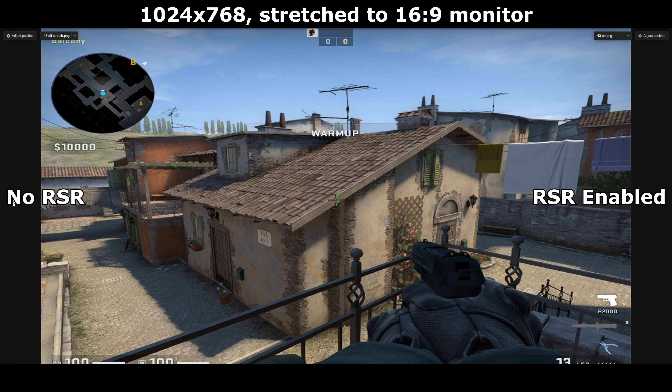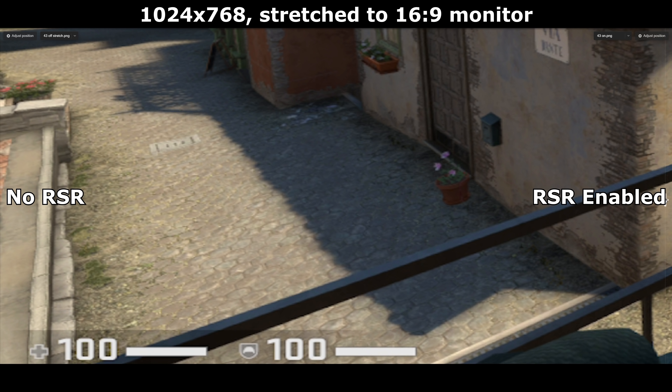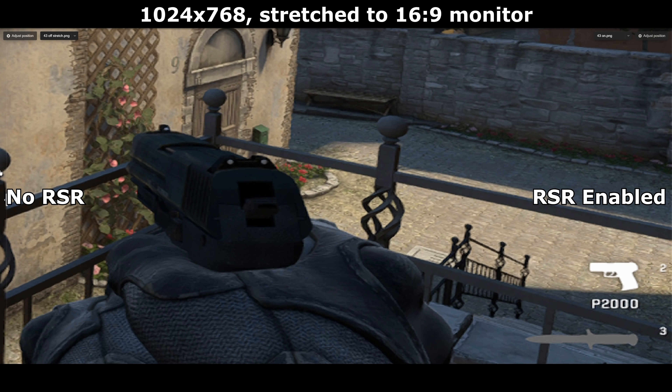The only limitation with RSR is that it forces a stretched screen, so no black bars. If you want black bars, you'd have to tape literal card to the sides of your monitor — that's the only way I can see of getting black bars to work with upscaling. But who cares, because black bars are stupid anyway.